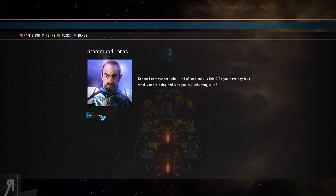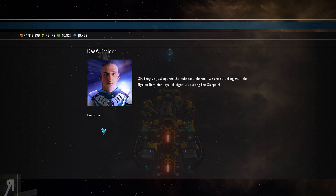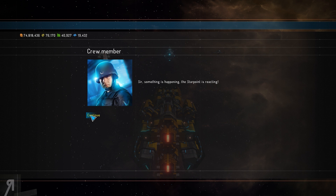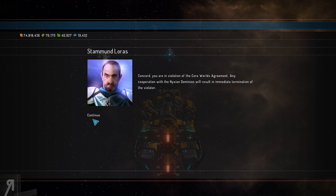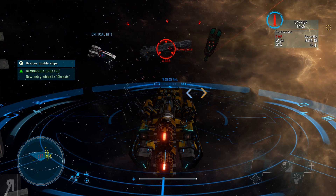It is definitely an old Nixion signature. There's confrontation: "What kind of insolence is this? Do you have any idea what you are doing?" Our crew is investigating the Star Point signal, but then multiple Nixion Dominion loyalist signatures are detected along the Star Point — something is happening. We're ordered to pull our crew back. We're accused of violating the Core Worlds Agreement, and any cooperation with the Nixion Dominion will result in immediate termination. They cut comms and rush to attack — battle stations!